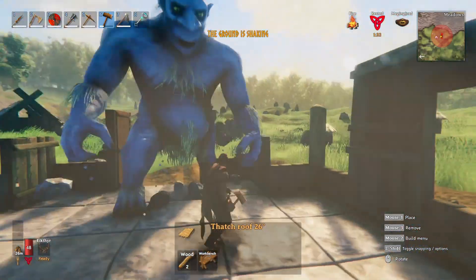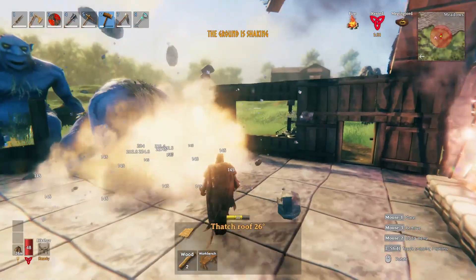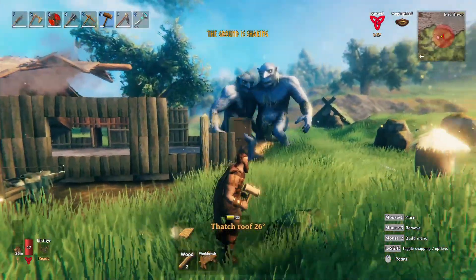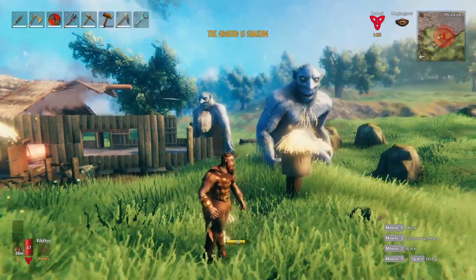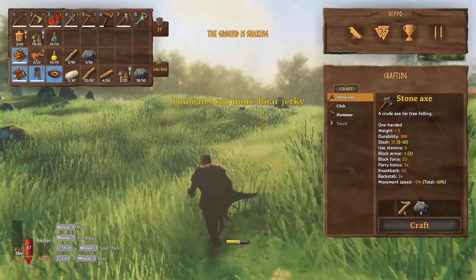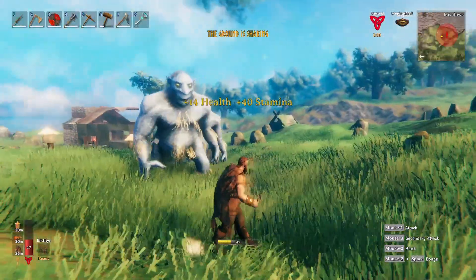The ground is shaking - there's a troll in the base! Had to be right as soon as I left. I didn't notice the message pop up - all of a sudden my screen started shaking and I turned around and there was a troll smashing through the door.